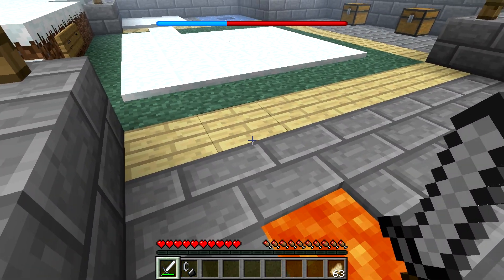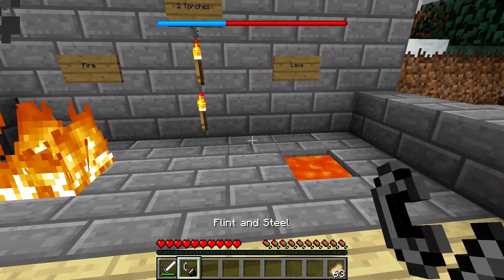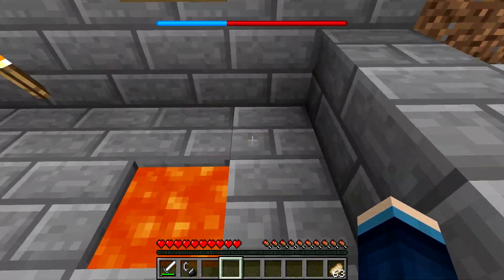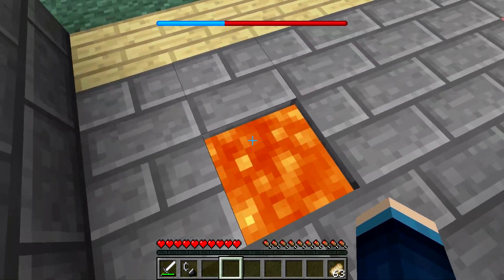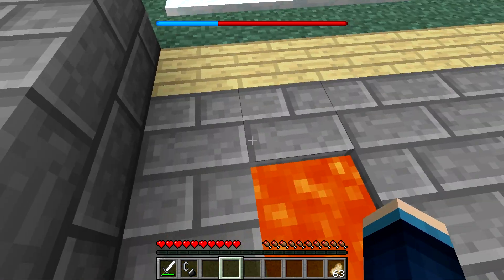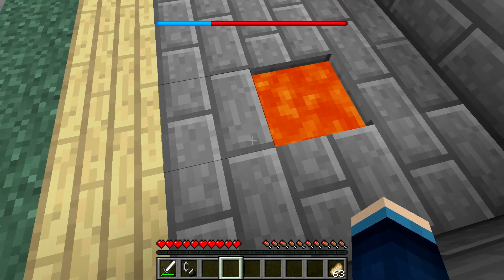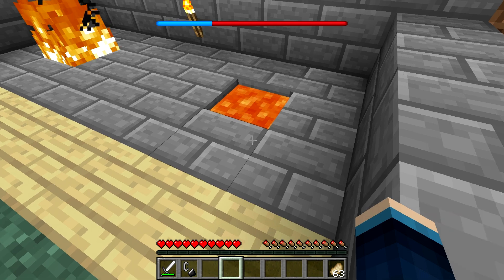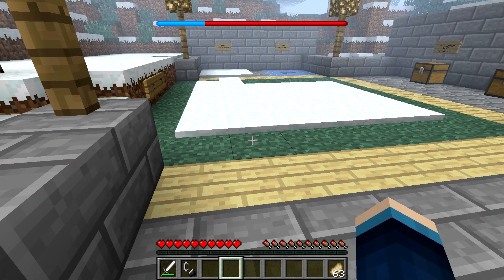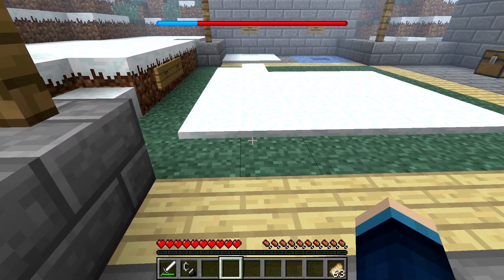When you start a Minecraft world, you need to instantly try and get some iron for a flint and steel, and also make some torches just as a precaution. But most of all, you need to go mining and try and get a bucket of lava, because if you can set one up in your base it's a really easy way of warming yourself up. You need to be very close to the lava for it to have any effect — if you stand far away it won't work. Just don't fall in, of course.